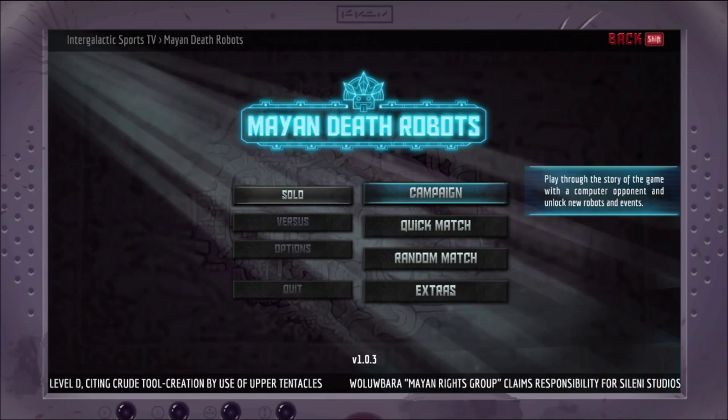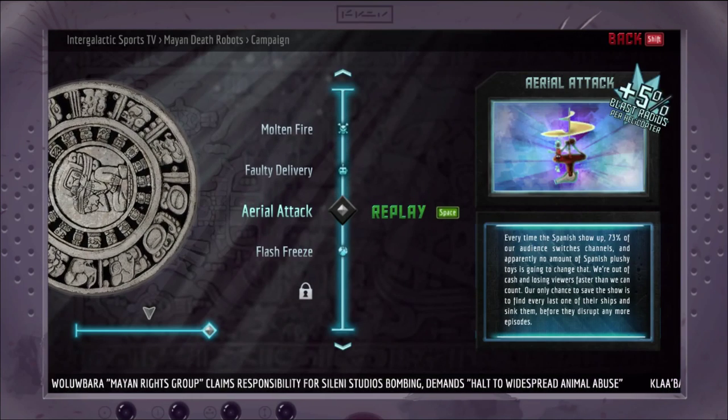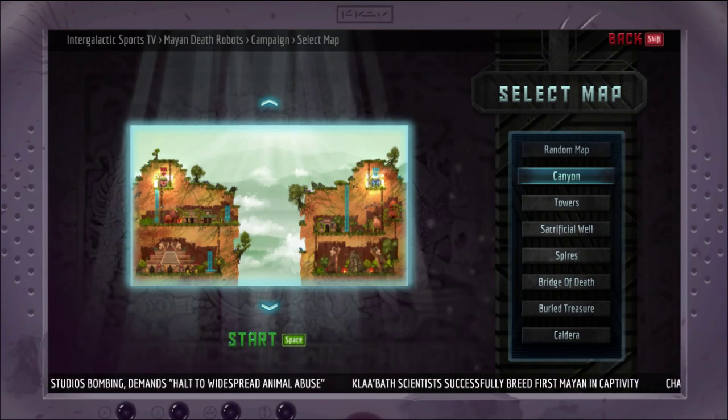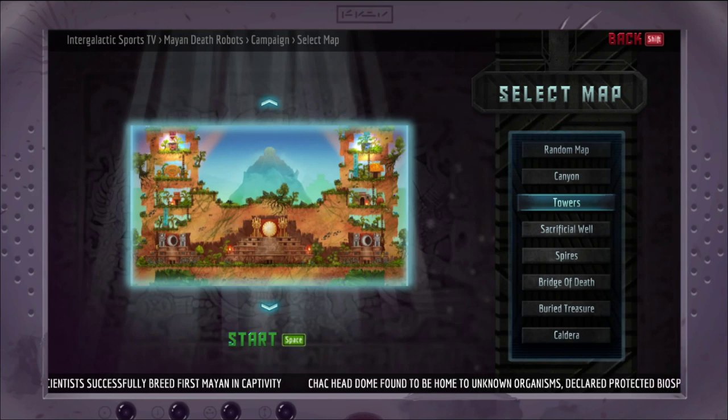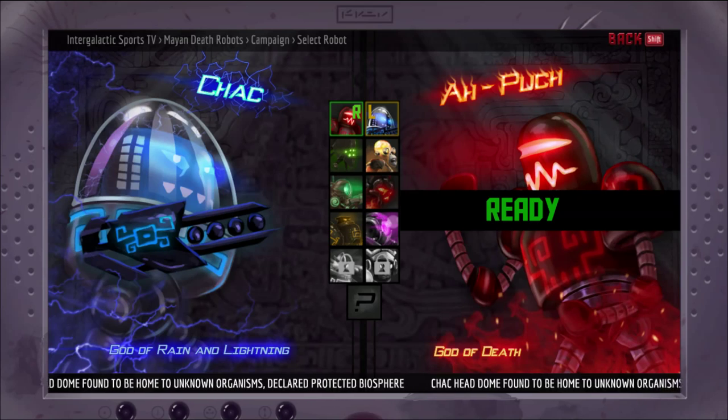Let's go ahead and jump in solo — we'll see what this has to offer. We're going to jump into campaign. I do not want Flash Freeze because that is an incredibly annoying one that I have not beaten yet. So you've got several characters to choose from. You can see I've unlocked two of them, but not all of them. Each character has a different pair of projectiles. You get two attacks per character. This guy, Chalk, he is the god of rain and lightning.